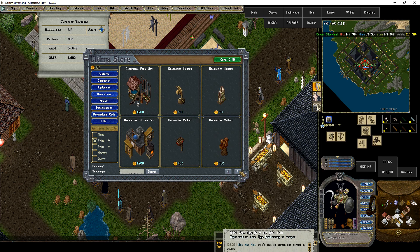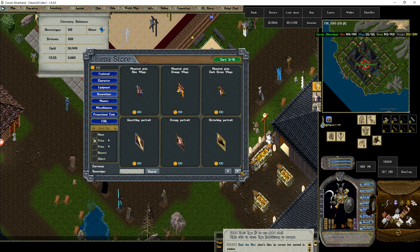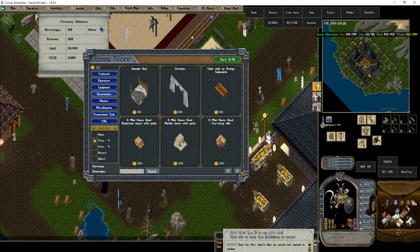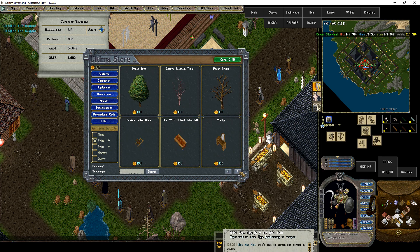You earn sovereigns by finishing pop-up events that can appear at any time, going to actual staged events on timers, and completing skill challenges. For example, becoming a Grandmaster Smith will give you sovereigns.